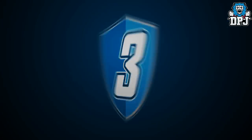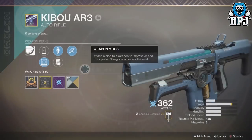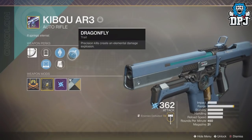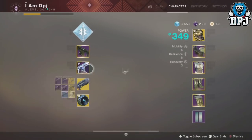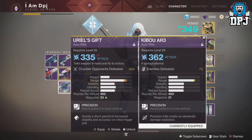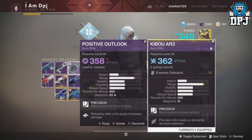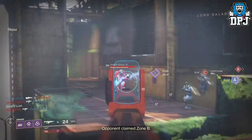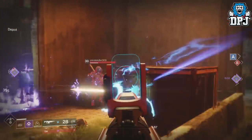Next up we have a new addition to the Yuyu's Gift family. This breed of auto rifles is arguably the best in the game. First we had the Yuyu's Gift, then the Positive Outlook, and now we have a Warmind weapon called the Kibou AR3. The weapon, besides its perks, is almost identical to the Yuyu's Gift, so using it I knew what to expect — and it didn't let me down. It felt great at close to semi-mid range distances. The meta in PvP is all about pulse rifles, but when an auto rifle steps on those feet, you know it's got to be a good one. The Kibou AR3 certainly is. It can drop from basically anywhere, so if you're a fan of auto rifles, give it a try.